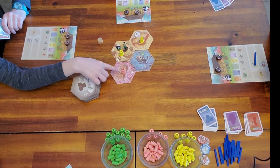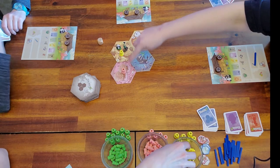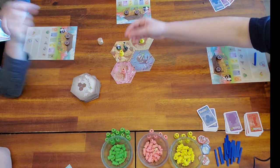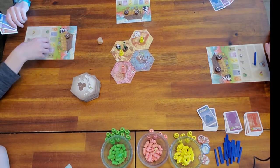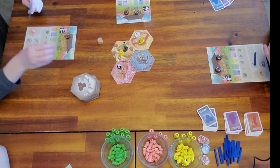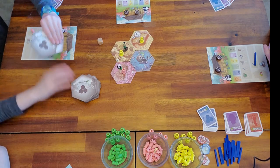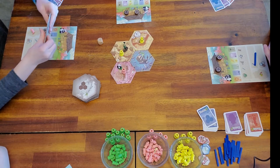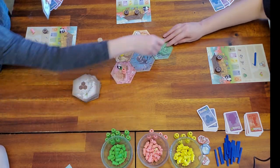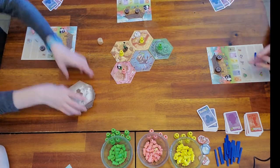Lily rolled rain, so she gets to add a bamboo shoot to an irrigated tile of her choice — she chose pink. She also moved the panda and placed a tile. All tiles touching the main starting tile are automatically irrigated, so they get that starting bamboo.